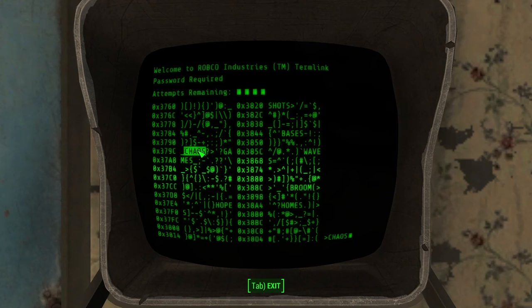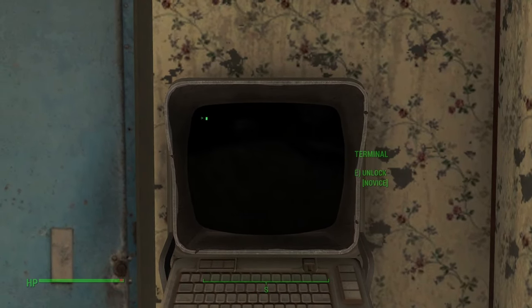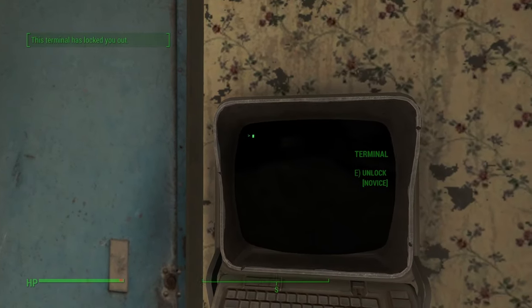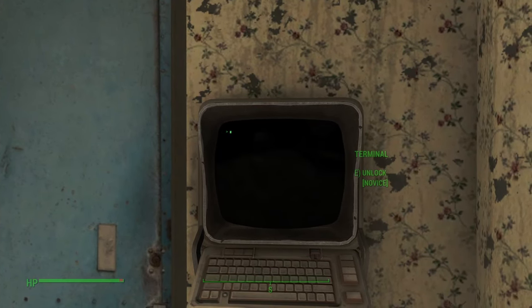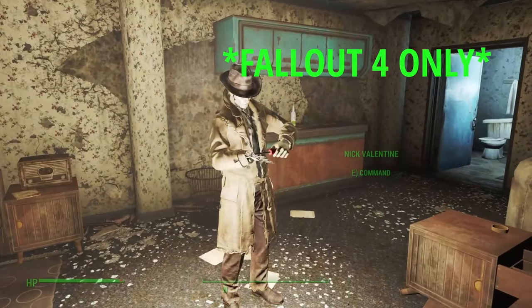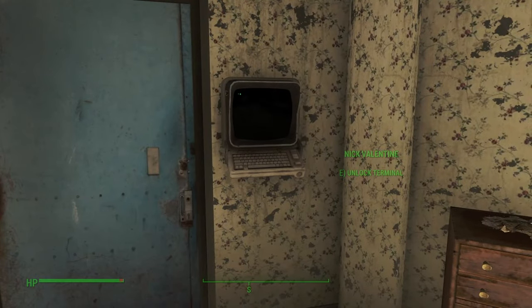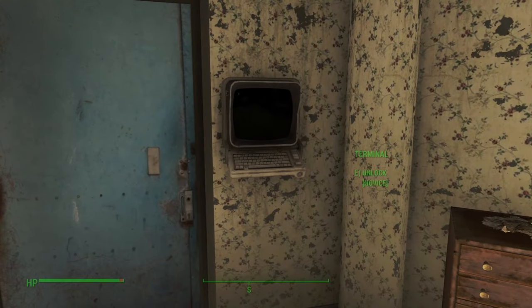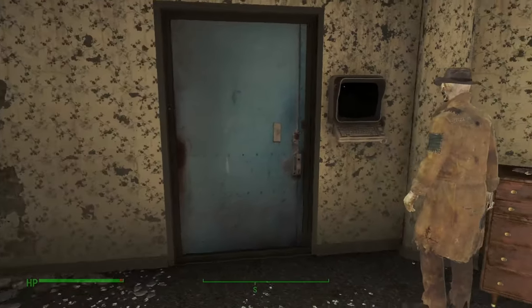So let's say you get locked out. You'll back out of the terminal, and it says 'this terminal has locked you out.' If you just wait a few moments, you'll be able to go right back in and try again. Or if you have Nick Valentine, you can tell him to unlock the terminal for you. Nick will also unlock terminals that are above your level.